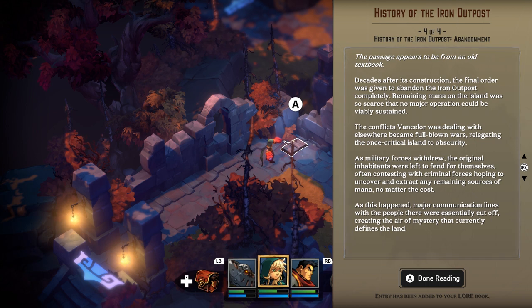Decades after its construction, the final order was given to abandon the Iron Outpost completely. Remaining mana on the island was so scarce that no major operation could be viably sustained. The conflicts Vancellar was dealing with elsewhere became full-blown wars, relegating the once critical island to obscurity. As military forces withdrew, the original inhabitants were left to fend for themselves, often contesting with criminal forces hoping to uncover and extract any remaining sources of mana, no matter the cost. As this happened, major communication lines with the people were essentially cut off, creating the air of mystery that currently defines the land.